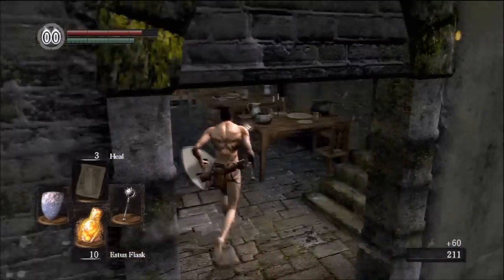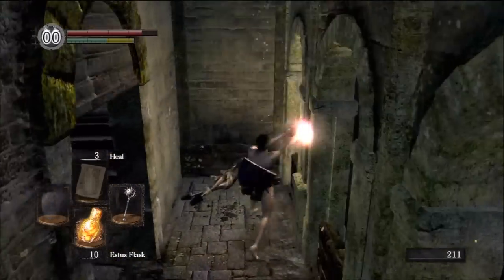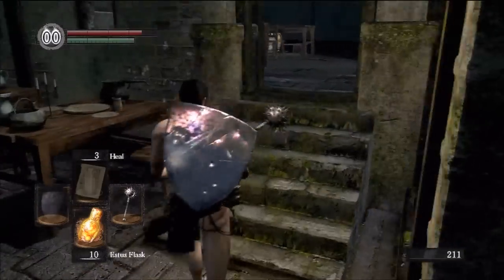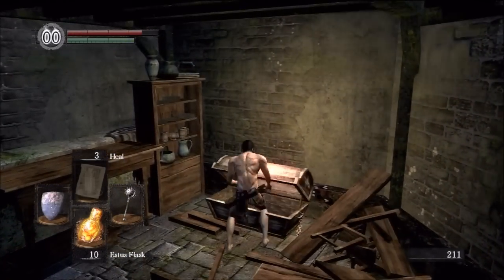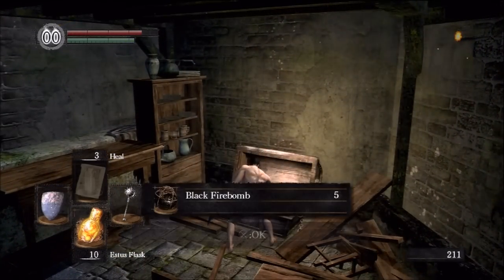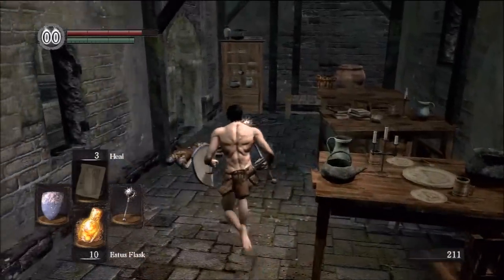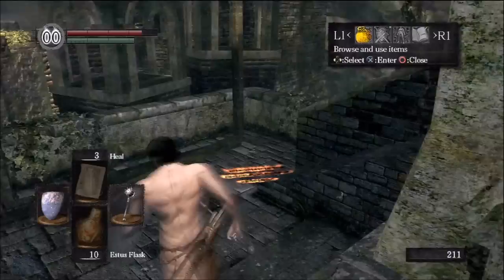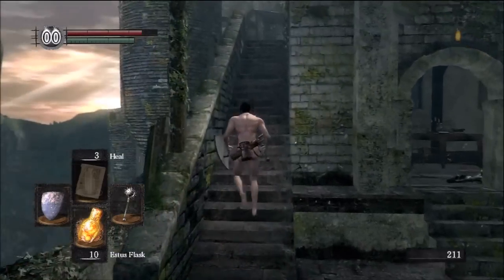If you come running in through here and try to do a swing, you would simply bounce off the walls, leaving you wide open, and he would hit you more than once. Inside here there are black firebombs — you don't want to miss that chest, because every firebomb and throwing knife you find is one less you have to buy.